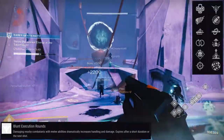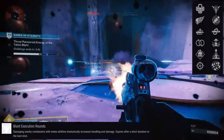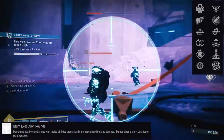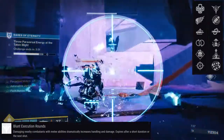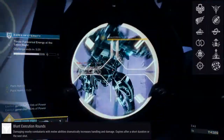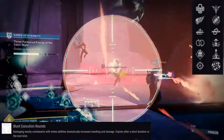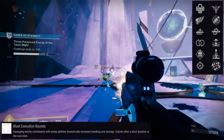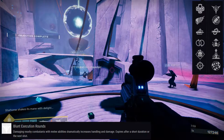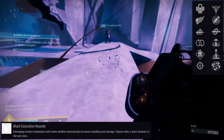For PvE, Demolitionist and Adrenaline Junkie seems pretty cool. You don't need to use a grenade to activate Adrenaline Junkie anymore, which is great. But if you do use a grenade launcher to activate it, it works like Swashbuckler — when you punch something, it gives you the full stack immediately. I've been enjoying Perpetual Motion and Kill Clip a lot, a ridiculous amount, so that's one I would probably recommend.